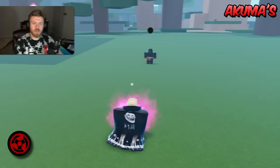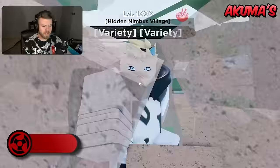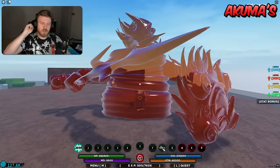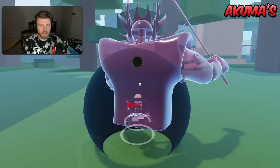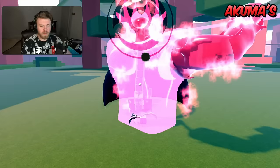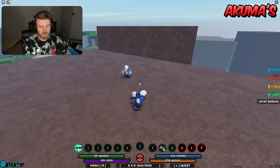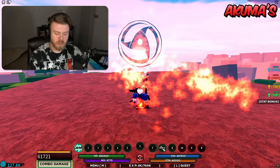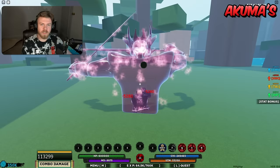Starting off with the original Akuma, the strengths are that it's just overall a pretty good bloodline — it has everything you would actually need. But it doesn't really do anything special; all of the abilities can be easy to replace with other abilities. So Akuma's strength relies on the fact that it's just an average bloodline.